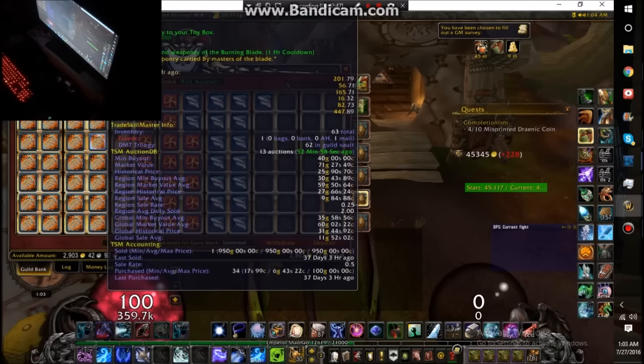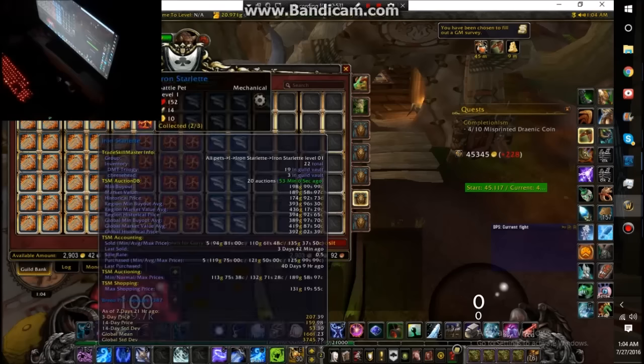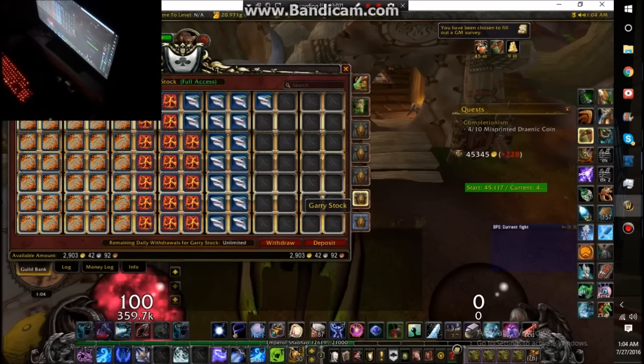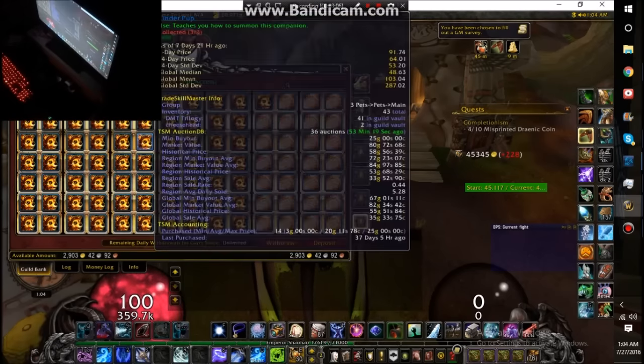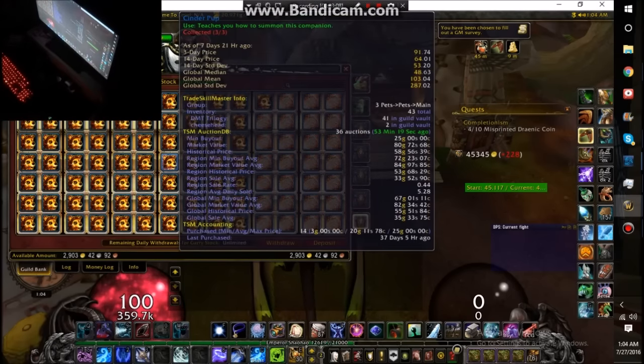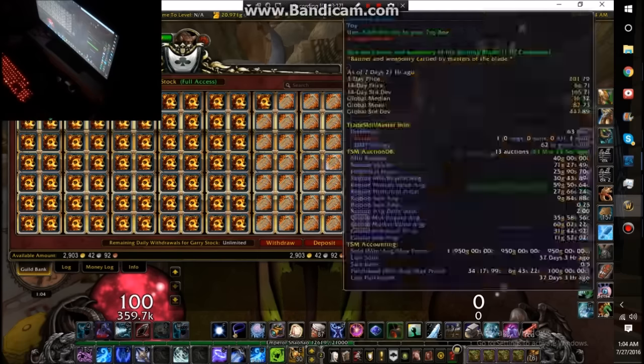Burning blades — you want to collect those too, those are awesome. You get those from the garrison follower missions right from the very beginning of Warlords of Draenor. You want to collect those. And sanderpaws — collect those too, they should be going up quite a bit.